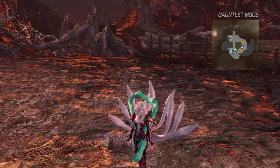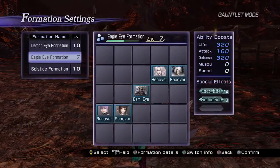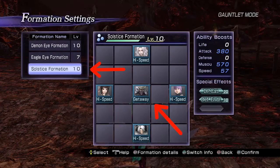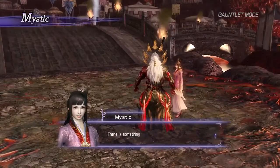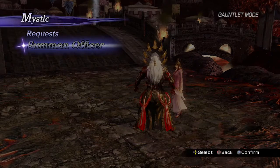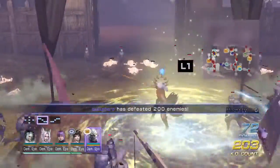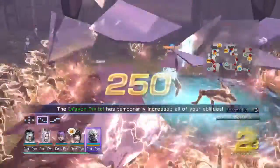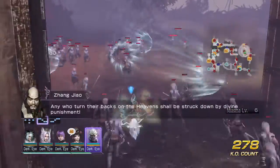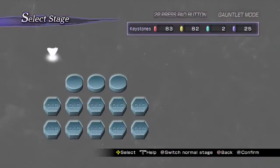For finishing gauntlet mode quickly, unlock the solstice formation, which takes you straight to the exit portal. You unlock it upon acquiring 95 recruitments in gauntlet mode, which can be obtained before you beat it for the first time. Alternatively, use a formation with demon eye, which shows you the exit — unlocked at around 60 recruitments. Slap that on as soon as you get it until you unlock solstice.